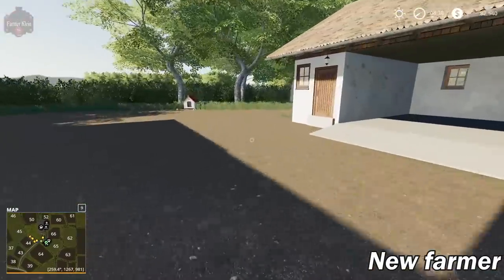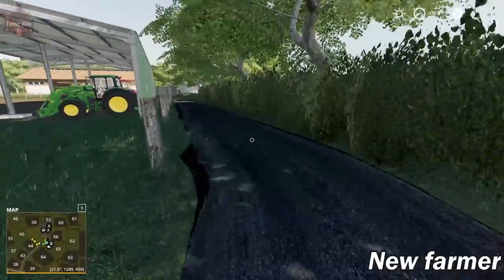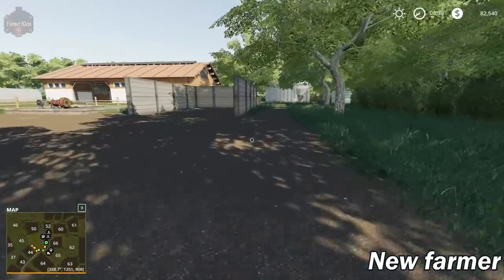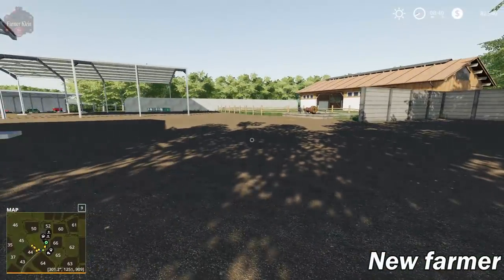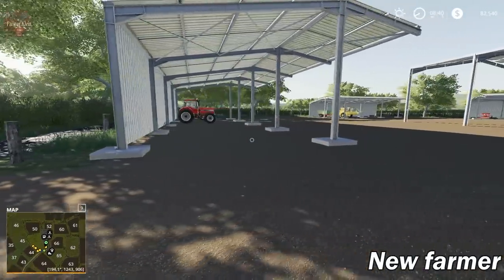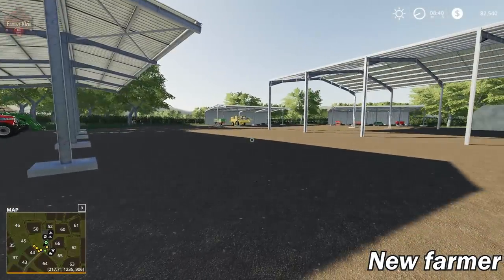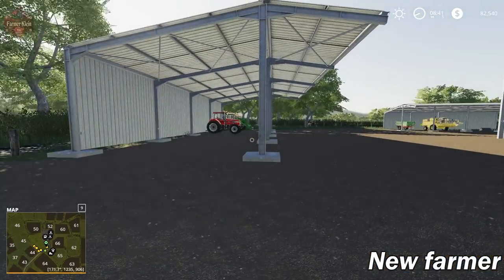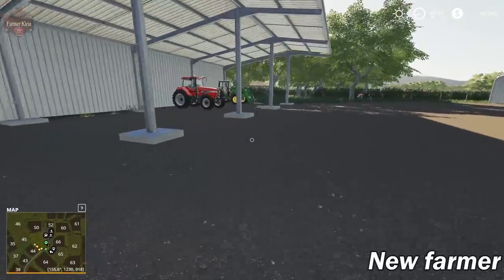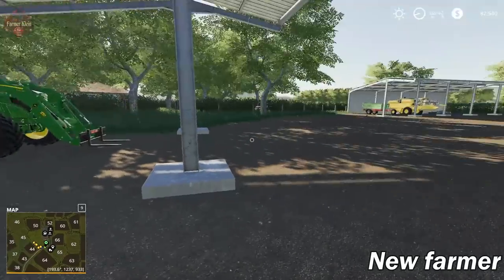Crossing the street to the main farm — in Farm Sim 17 we drove right through here past the farm silo to get to the main farm, but in 19 it's been rearranged quite a bit. We've got the easy sheds here, and it would be really cool to swap these out for the shed pack over at LS Mod Company — that would go really well with this particular map in my opinion.